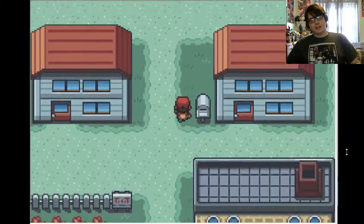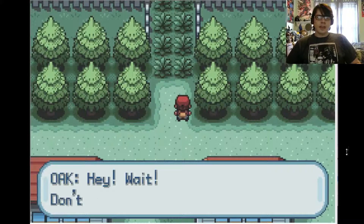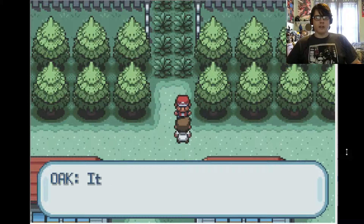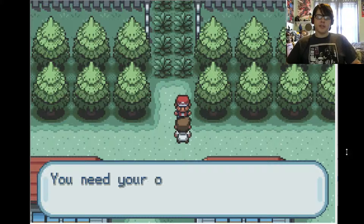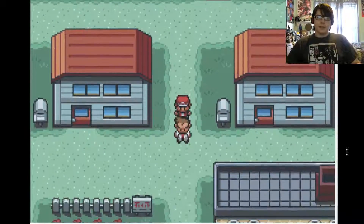I know you go up here and then Oak is like, yeah, don't do that. Hey, wait — don't go out! You can't tell me what to do, old man. Who do you think you are, Professor? It's unsafe — why? Because Pokemon live in tall grass. You need your own Pokemon for your protection. Here, come with me to the Pokemon lab.